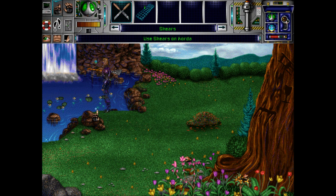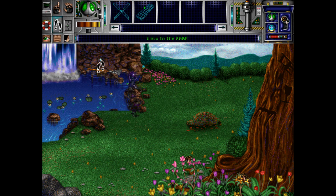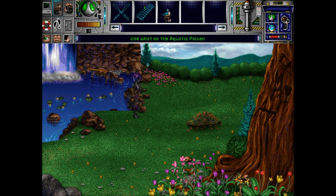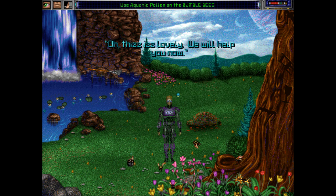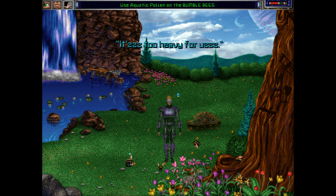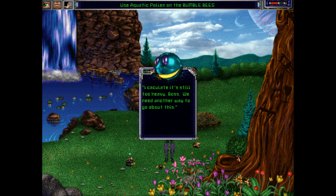Luckily I have some shears, but of course Corda is in the way. I'll use the shears on the water flowers. The shears have instantly rusted, so now I have aquatic pollen. 'Here's some pollen from the waterfall pool. I hope I didn't get it too wet.' 'Oh, these leaves are lovely. We will help you now. I need the board that's under those leaves. Can you bring it to me?' 'It's too heavy for us.' 'Jester, be a sweetheart and give those bees some help with the board.' 'I calculate it's still too heavy, boss. We need another way.'